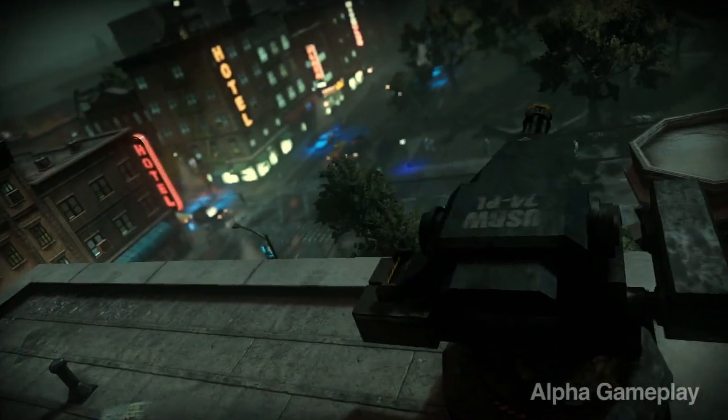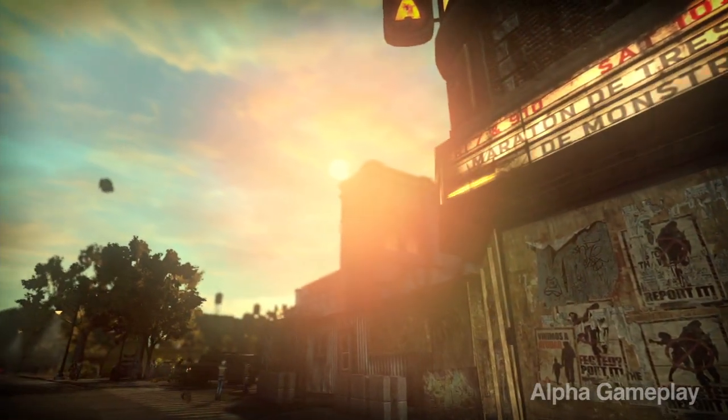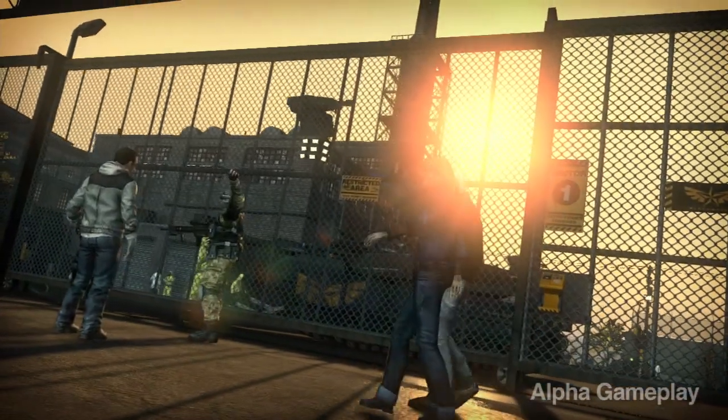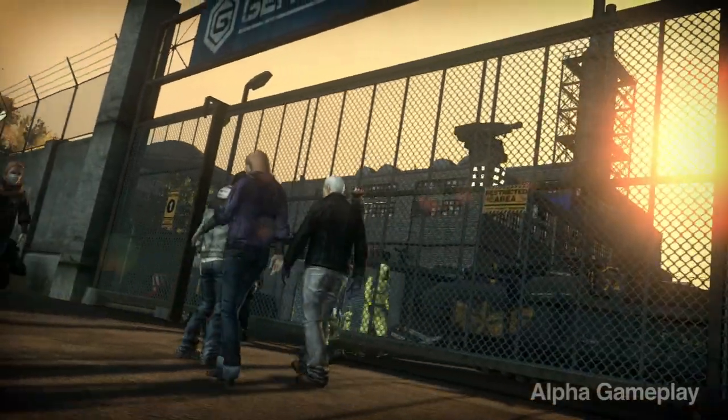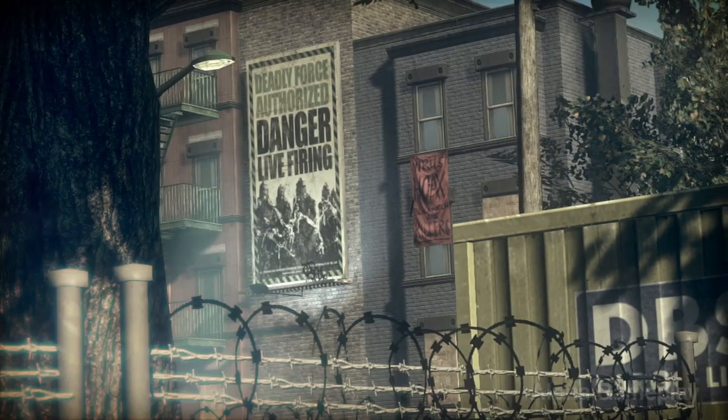We wanted three areas: a military zone, a pristine zone, and an infected zone, each standing on their own. We really set out to give each zone a very distinct emotion as you play through them — a different look and feel. In the green zone, we wanted to make sure you felt that the military was very much present, keeping the city streets safe and holding the infection at bay.